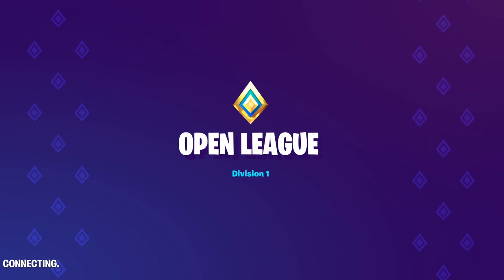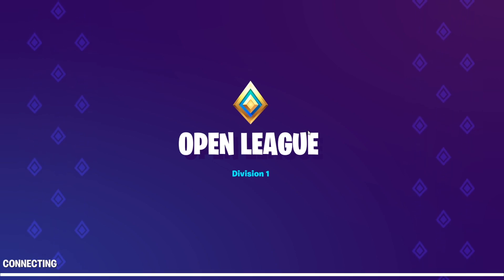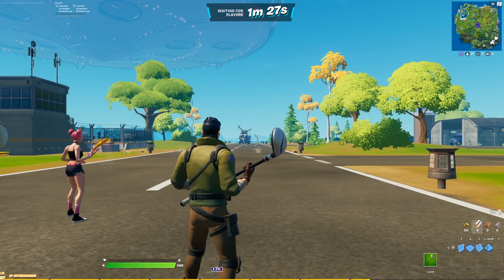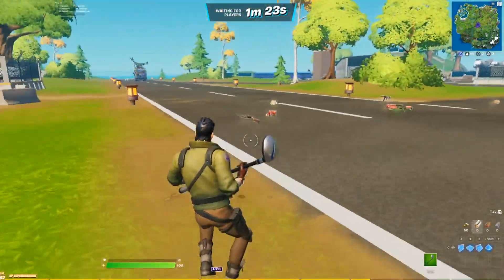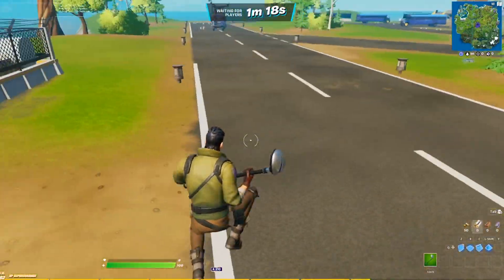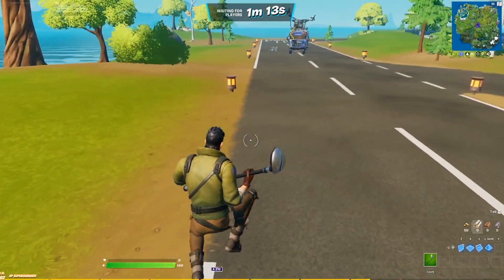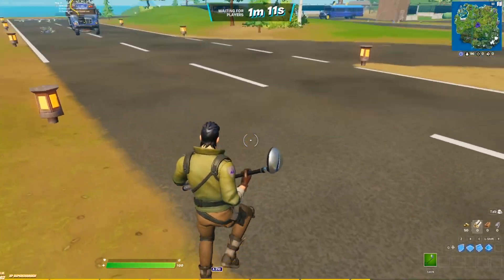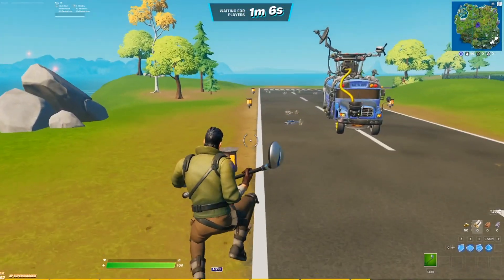All you need to do is like this video, subscribe with all notifications on, and let me know your Epic Games name below. Right now we are loading into Arena, and I'm going to show you the state of the superhero skins and whether there's going to be a fix. As you can see, I'm currently wearing a default skin, which is frustrating — I was playing Arena one day and all of a sudden my superhero skin wasn't there.